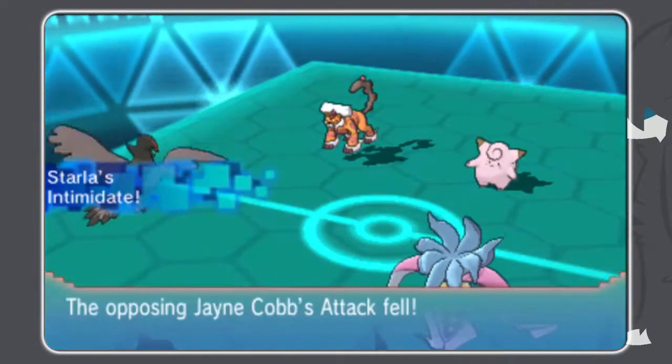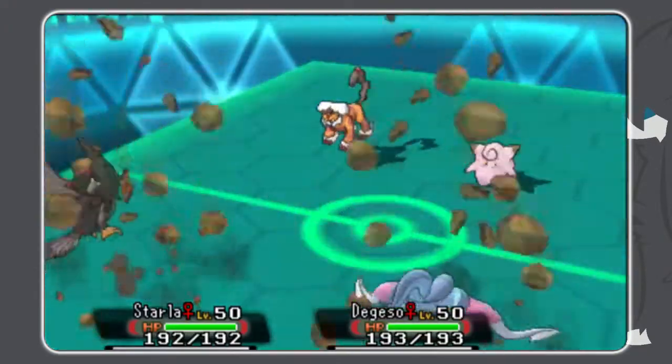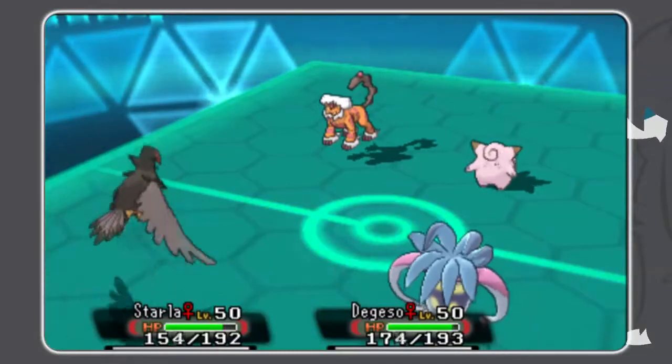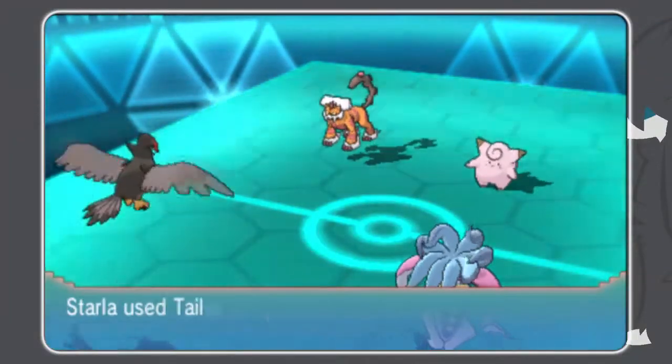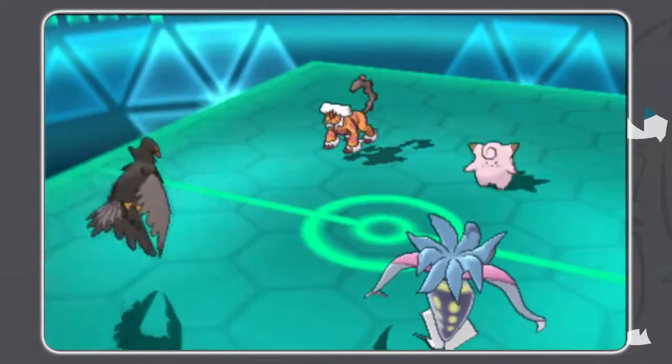At this point, I now know his Heatran is the wrong Heatran — it's the max speed timid one. And he knows that I'm a Trick Room team, or at least thinks I'm a Trick Room team. So I bring my Tail Wind this battle to try and surprise him, and I am able to get the surprise.